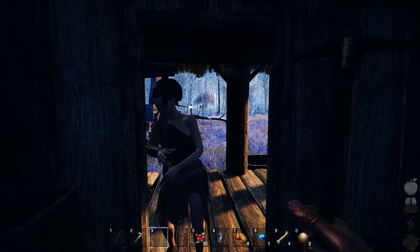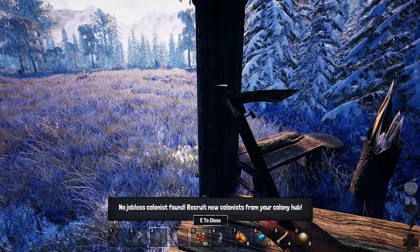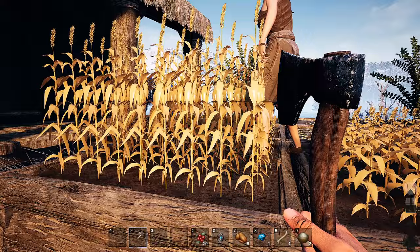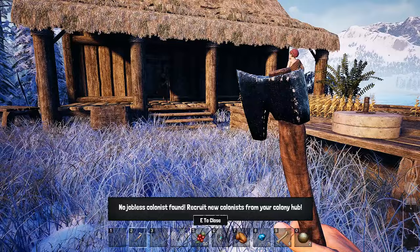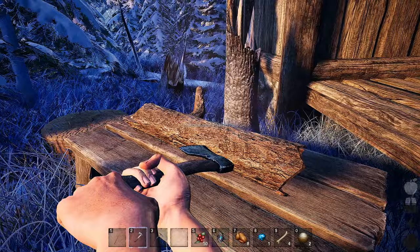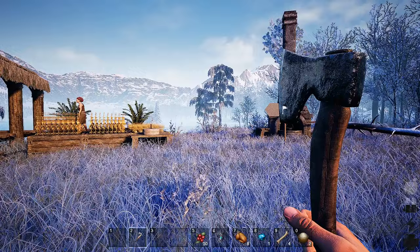I'm going to go over here to help my colonist, but I can't do anything. I can't use this thing at all — I can't put wood on there, I can't help chop it, I can't help harvest, I can't grind things. There's nothing I can do with these things. I can just assign the closest person to it — that's all I can do. I can't interact with any of these materials.